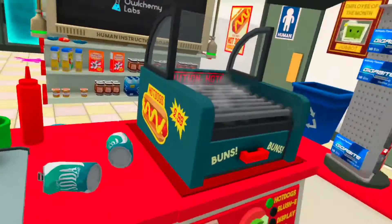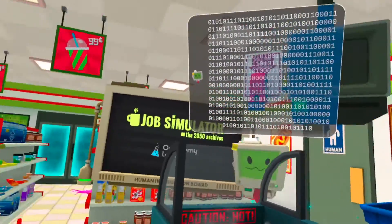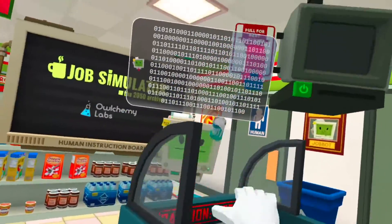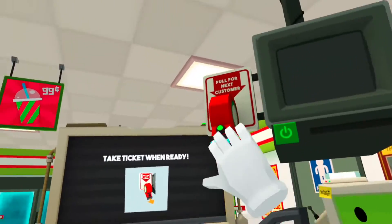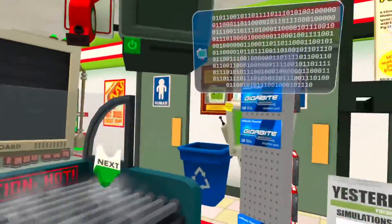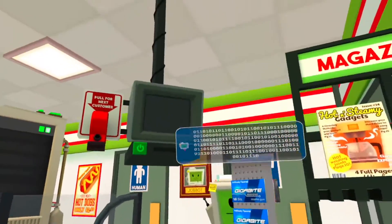Oh cool, it's like a gas station! Hello human, welcome to an accurate simulation of convenience store clerk. Take a look at this board for instructions and grab a ticket when you're ready to get started. Okay, let's open up this shop. You can start by cleaning up, and you also want to turn on the security camera so you can keep an eye on the store.